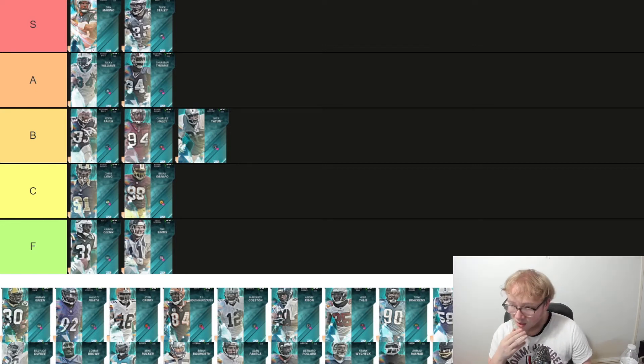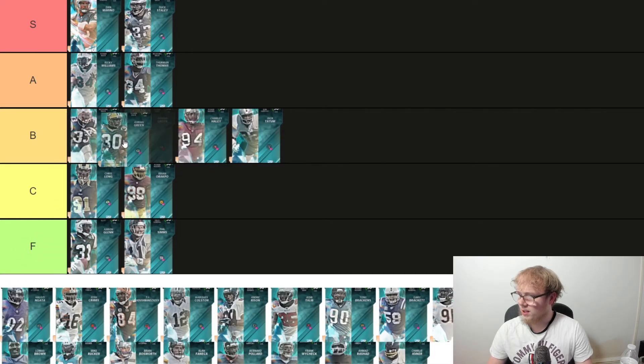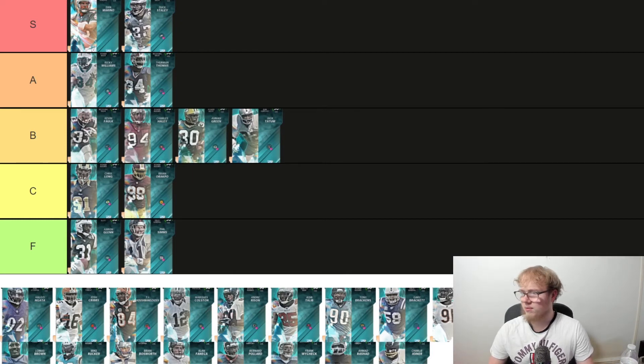Ahmad Green — power back, 89 speed, 91 carrying, 89 truck, 90 stiff arm, 86 change of direction, 87 break tackle, 88 juke, 72 spin. Powered up he gets 90 speed. He's basically a lesser Ricky Williams — Ricky was 230 pounds, Ahmad's 218. Ahmad's not bad though, we'll give him B, just under Charles Haley but over Tatum.